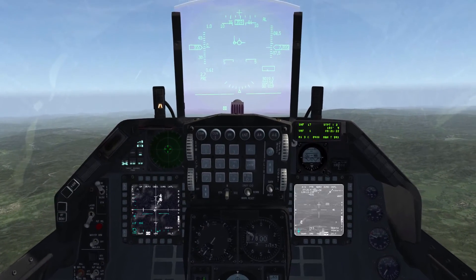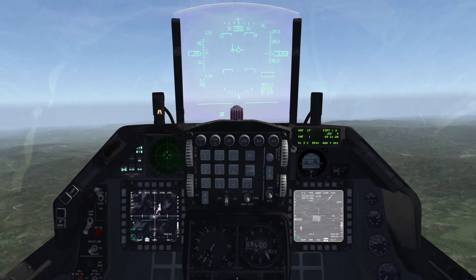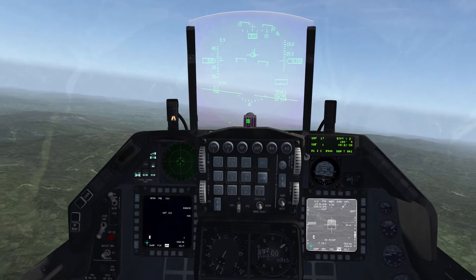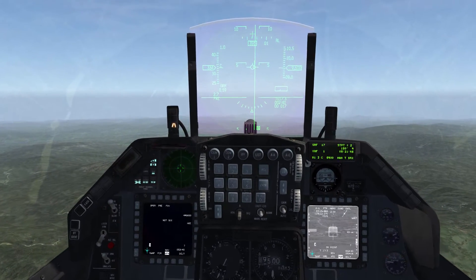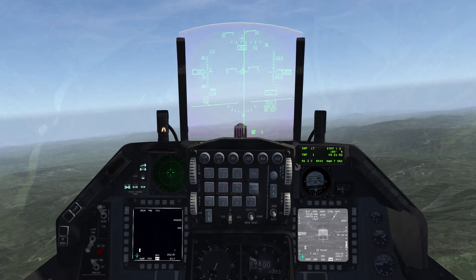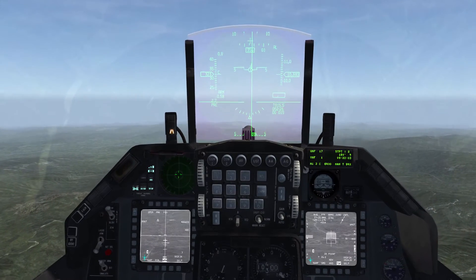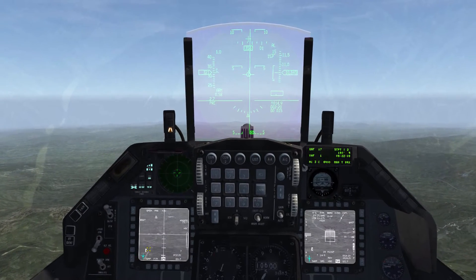First of all you have to lock a building with your TGP — let's take the bigger one. Now I'm gonna go on the weapon page and uncage my Mavericks. For that I need to have my master arm armed. Sensor of interest on the weapon page, uncaging the first Maverick, zoom in with the pinky switch, and I'm just slewing it onto the same building. TMS up — it locked, and I just have to press boresight. Done for pylon 3.